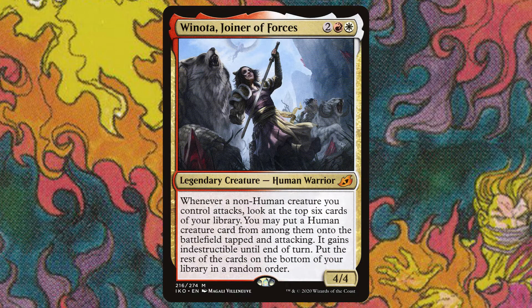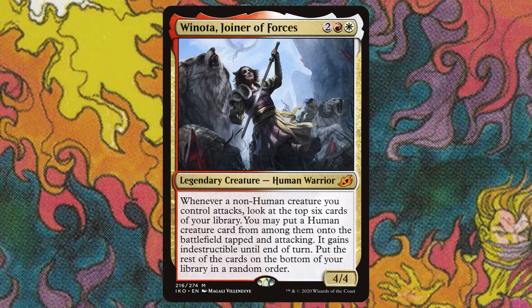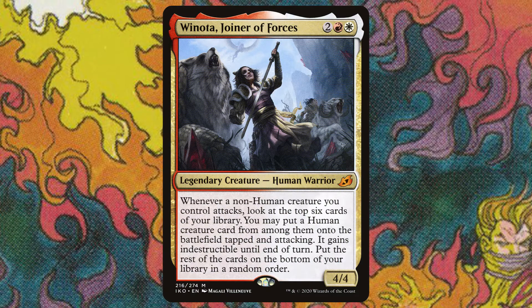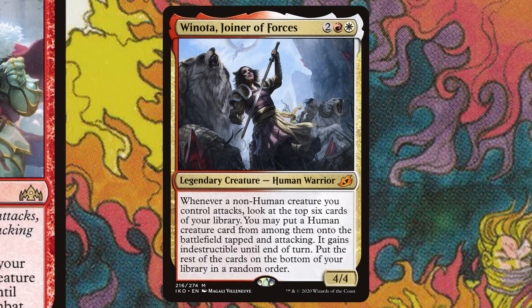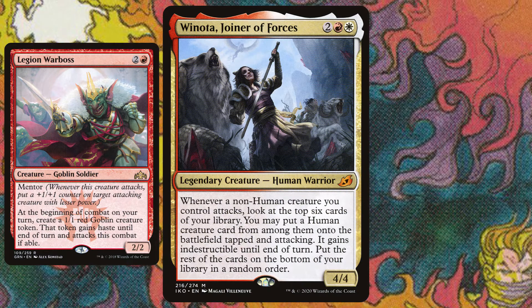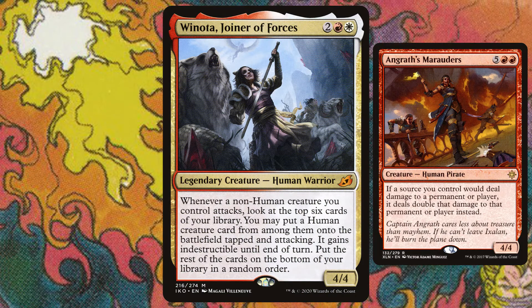Winota really lays out a great foundation for what you want in your deck. It's an aggro creature deck, so you want a lot of creatures, and because of her ability you're going to want a lot of non-human creatures and human creatures, so you've got to pay attention to your creature types. Also, because Winota is 4 mana, you want your non-human creature sources to be 3 mana or lower — onto the battlefield and ready to attack as soon as you cast Winota. On the flip side, all of your humans can be as high mana cost as you want because you're going to be playing them for free.